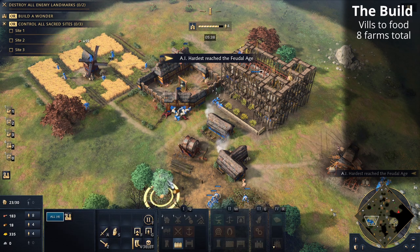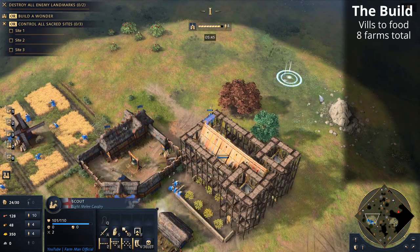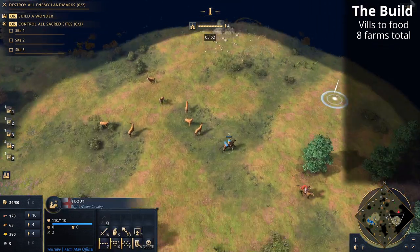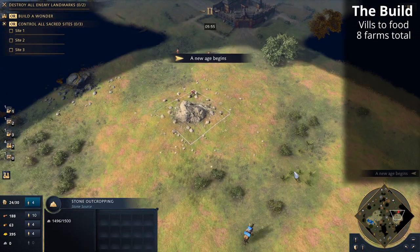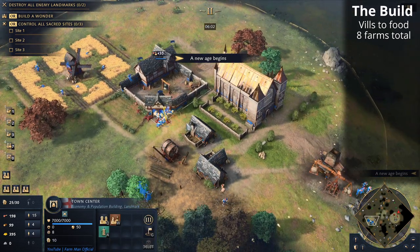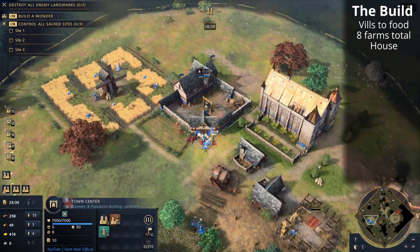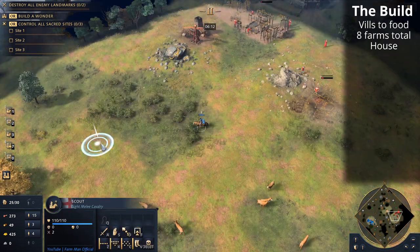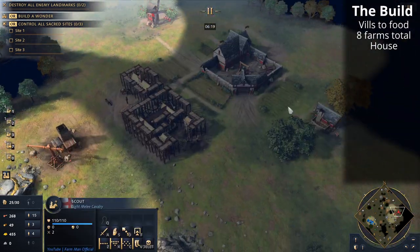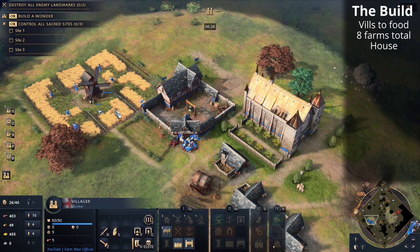All right, so you have that nice influx of food. Let's keep our scout forward and see what's happening — are we being pushed at all? Let's see what our opponent is up to. Not a lot happening. Oh, they are on stone — okay, interesting. We're up to the next stage so we just keep going on food, villagers to food, that's all we need to do. Need to drop a house. Barracks, stable — keep an eye on that. A stable coming out but it shouldn't be too much of a problem. You can even harass with your scouts if you're feeling up to it. We're up against the English I think, so they've got extra range on their town center, making that a bit tricky.